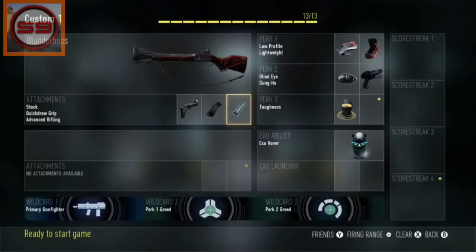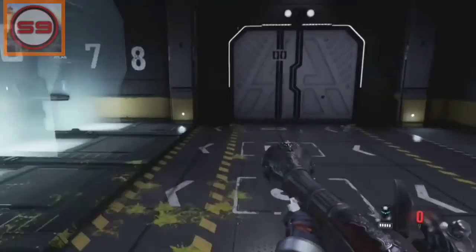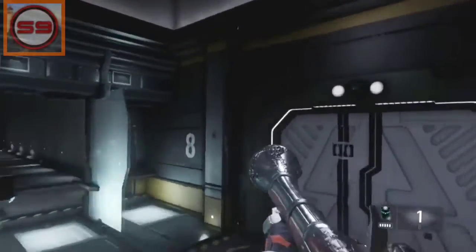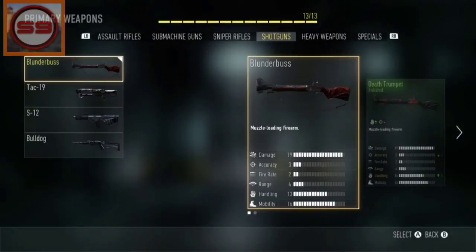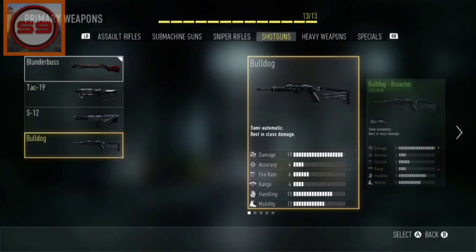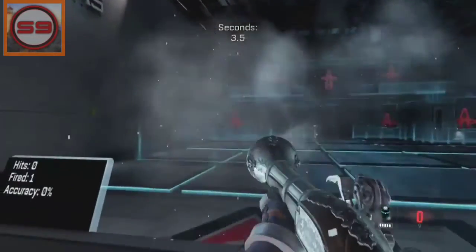This gun isn't the best shotgun at all. I'll show you that it is the second worst range shotgun — the range is four, and there is a weapon with three, the S12 with S3 range. That's the second worst one, and that's not good. You can't get the blunderbuss via supply drops, and I just don't know why they did that.